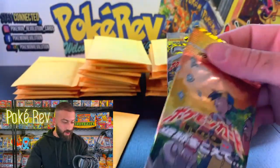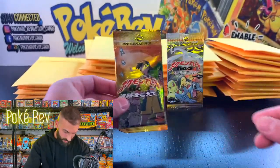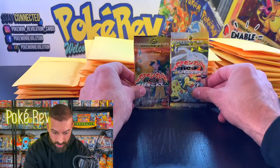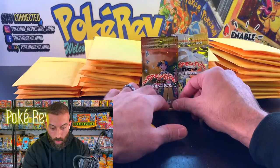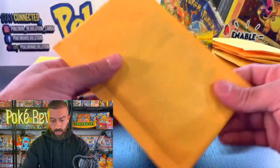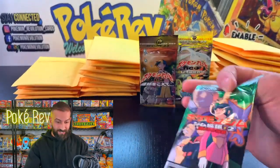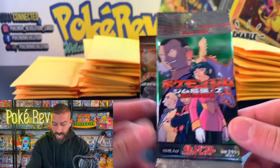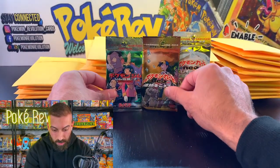We got Neo Discovery as well — that's a Gen 2 set. Genesis, Discovery. And then one more — can we get one more different set? The fifth pack is another different one! We got five different packs, all six sets. We got Gym Challenge. You can get the Dark Charizard out of here. You can go for Umbreon, Espeon, a lot of cool stuff.